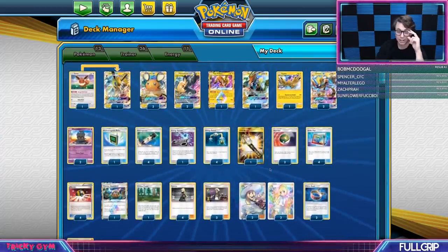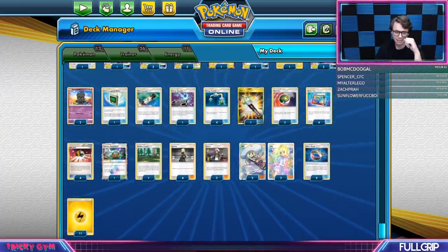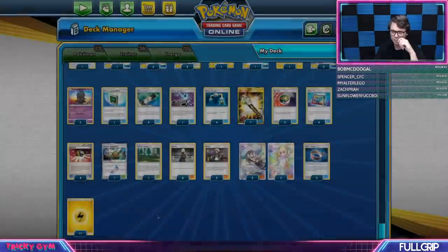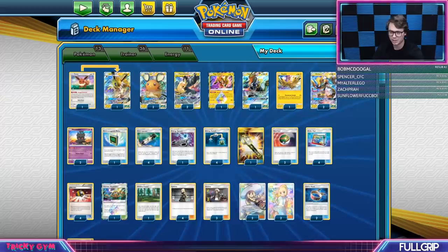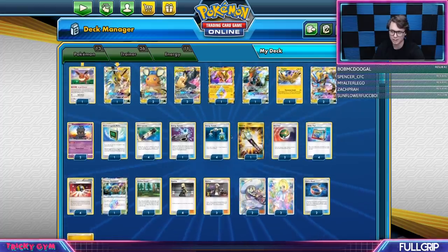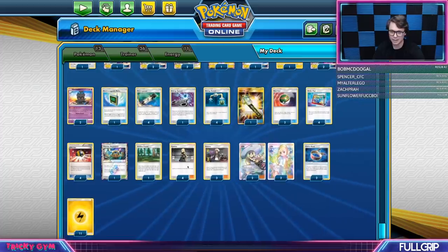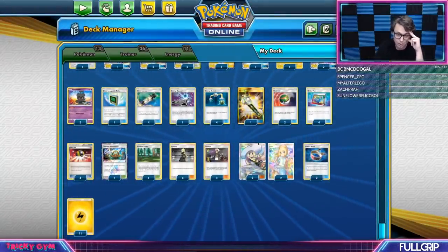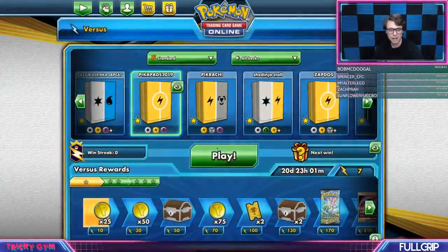Here's the deck I would play if I was going to North American International Championships — it would be this exact 60. I might swap that Viridian for one thing if I can figure out a card I want more. This is probably the weakest link in the deck right now. I could see playing one more multi-switch to help with getting a turn one full blitz. I really like the amount of supporters in this deck — eight supporters. Draw supporters really help since you are an aggressive let-loose deck; you really want to find those supporters off your own let looses, and when you don't, you can just lose the game very quickly.